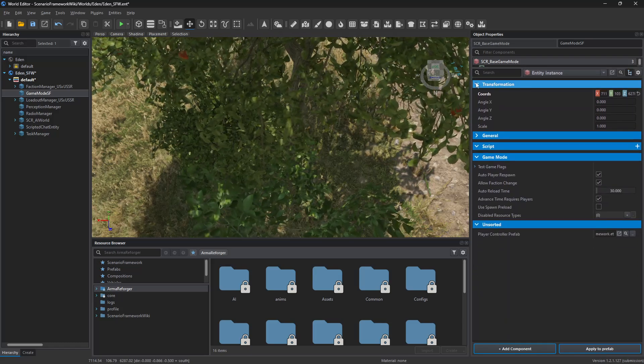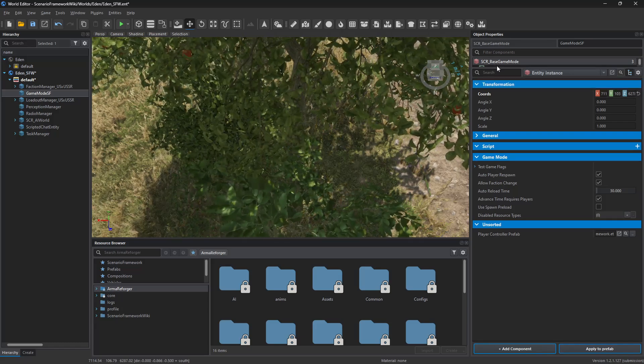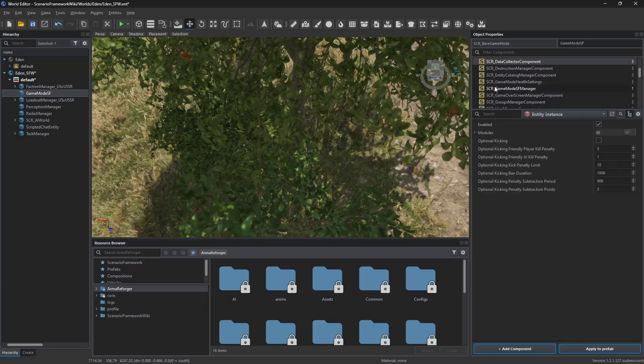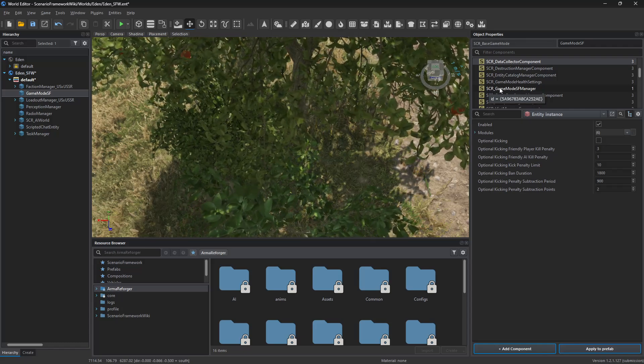These right here that they're talking about are attributes to each component. So as you click on them, they change. So what we want to do is go to game mode SF manager first of all.